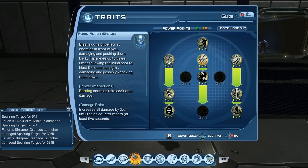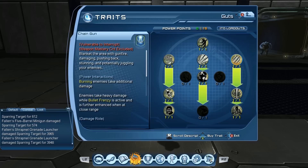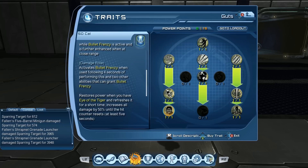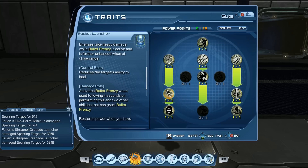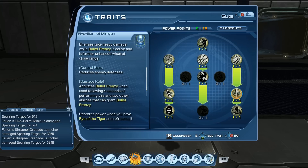The main mechanic in the guts tree uses the Eye of the Tiger, which activates bullet frenzy. Enemies take heavy damage while bullet frenzy is active, and pretty much all these powers will activate bullet frenzy and get increased damage from that.